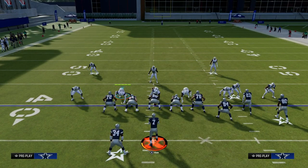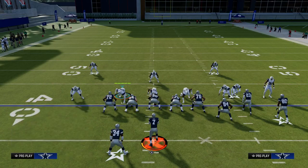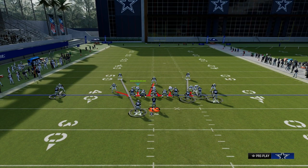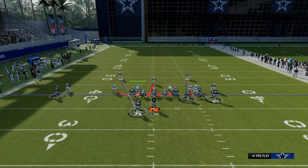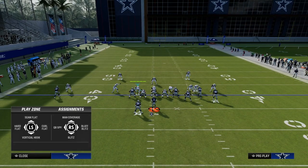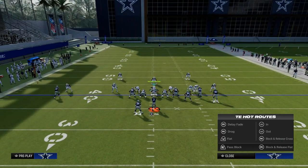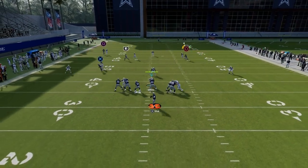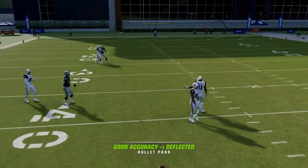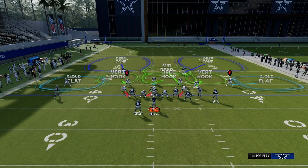You're going to do that by hitting the Y or triangle button. It's going to bring up your menu, and then you can flick your right joystick in different directions to shade the coverage. For example, I can shade outside — that's going to tell everybody on the field to look for outside breaking routes. I can shade inside — that's going to tell them all to look for inside breaking routes. In Madden this year, corner routes are not super powerful, but crossing routes and post routes are. So when you shade your coverage inside, they're going to do a better job of breaking on inside breaking routes such as post, in routes, crossing routes, and slant routes.